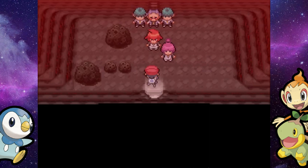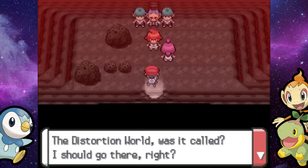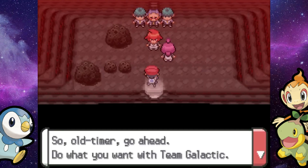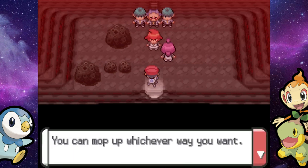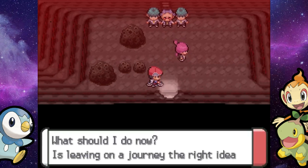Jupiter and Mars have completely ditched the plan now and they're like, 'I'm done. Master Cyrus is gone. I hate Team Galactic.' Charon gets pretty mad over that, but he is going to continue going on with his plans and take the grunts along with him too. So they'll go further back into the mountain.